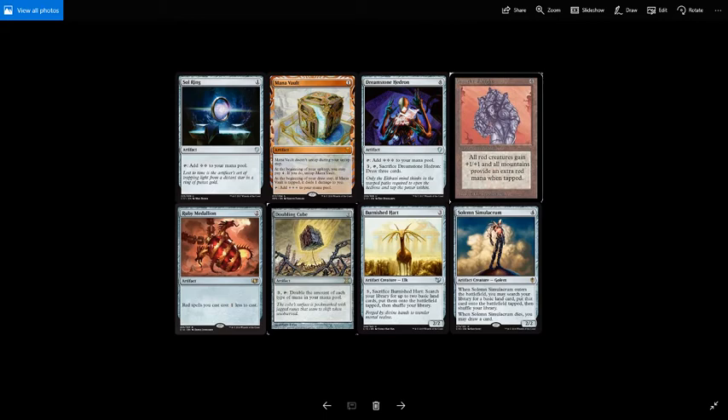We've also got a couple of creatures that fetch lands. Burnished Hart is 3 mana for a 2/2 artifact creature elk. Pay 3 and sacrifice it to search your library for up to 2 basic lands and put them onto the battlefield tapped. And the ever-popular Solemn Simulacrum is 4 mana for a 2/2 artifact creature golem. When it enters the battlefield, you may search your library for a basic land, put it onto the battlefield tapped, and shuffle your library. When it dies, you draw a card — probably one of the most efficient land-fetch creatures in all of Magic.